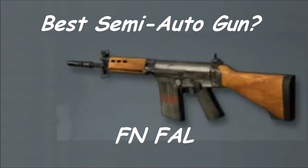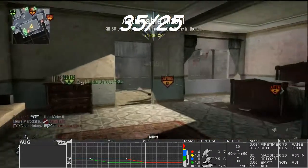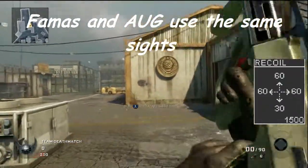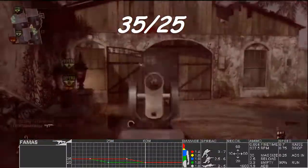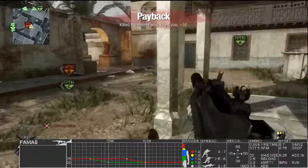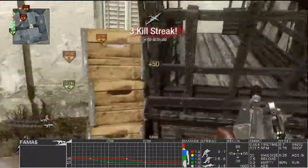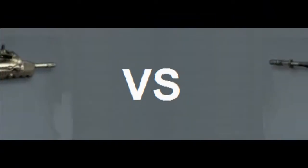Next is the low power, high fire rate guns: the FAMAS versus the AUG. They have the same damage, range, and fire rate. The only differences are recoil, reload time, and raise and drop time. The FAMAS recoil goes up and to the right, and the AUG goes straight up. The AUG is slightly better at long range in controlled bursts, but you really need to use these guns like SMGs — medium to close range. At long range you're going to get beat. So the winner is the FAMAS.